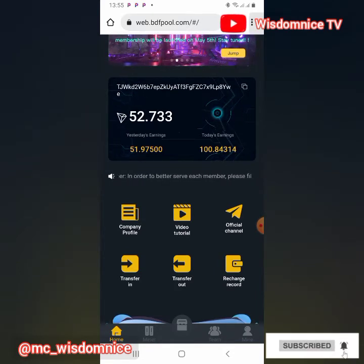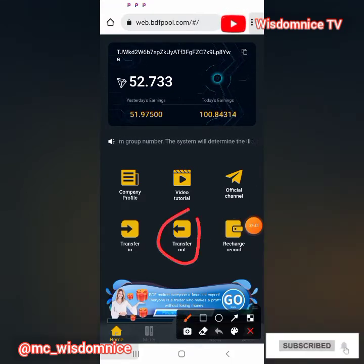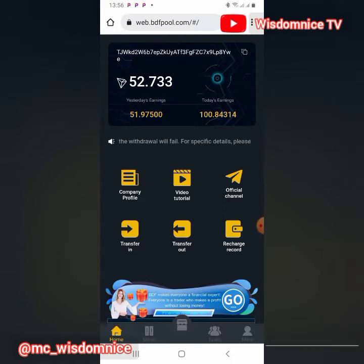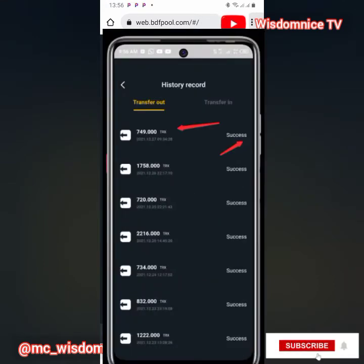If you want to withdraw, click on 'Transfer Out.' From there you can transfer out your earnings. BDF is a legit site — so many people are using it to cash out TRON daily, withdrawing one thousand, two thousand, ten thousand — it depends on the package you are on.